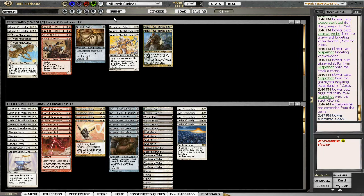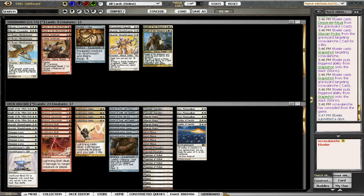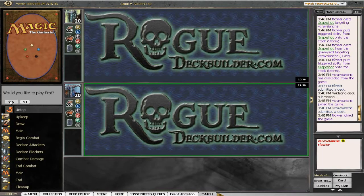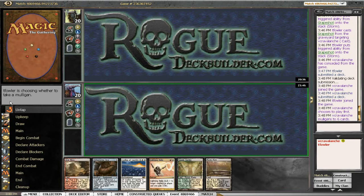See how it goes. We could go more of a burn package and kill them in response to a Grapeshot if it comes to that, but I think my best chance to win is to draw a Core Firewalker. We'll play first. No Core Firewalker in our draw here — just a Flagstones — so I think I'm going to mull this. And there's a Leyline.